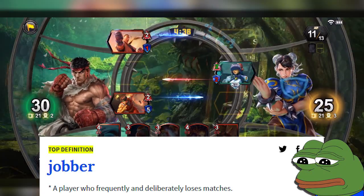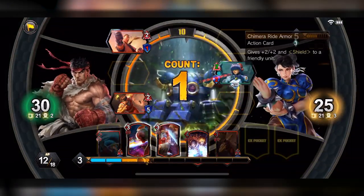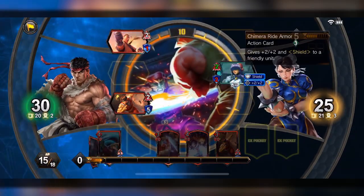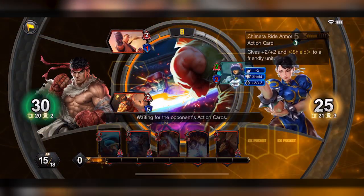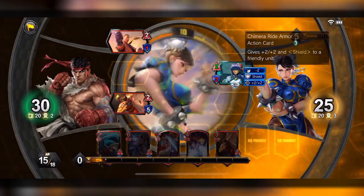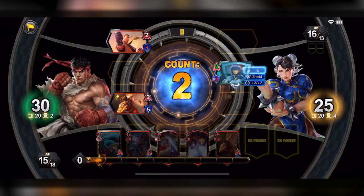We're gonna take the trade — two damage right there. The opponent armors up: plus two, plus two with shield. That's scary because they're gonna be plus four, plus four with a shield. I need to take you down by minus two. Hopefully you don't have a shield — but of course you have a shield, of course you have a shield.